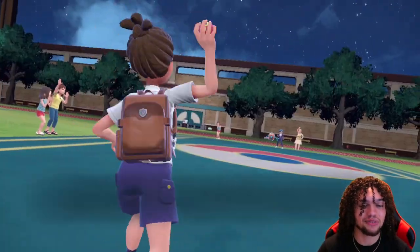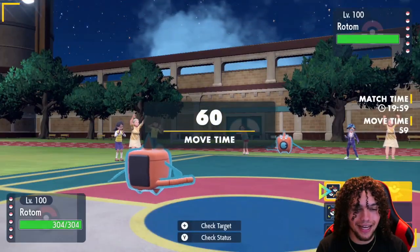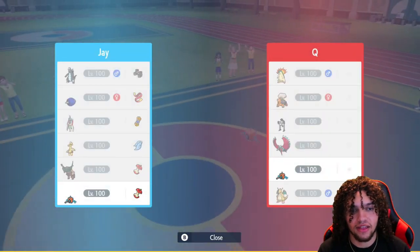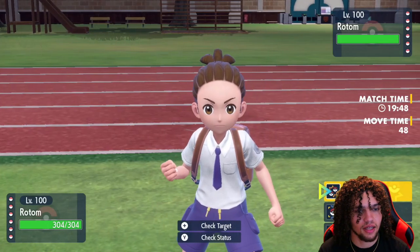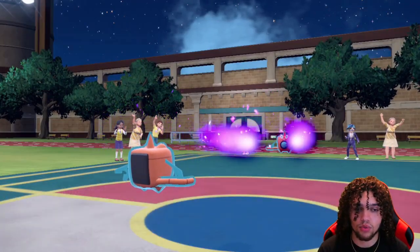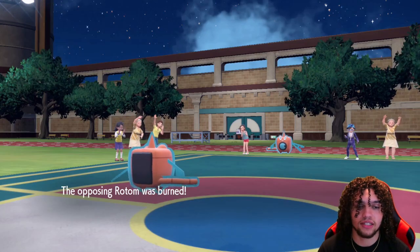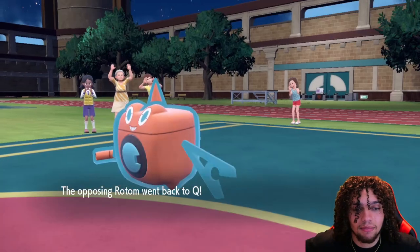They lead their Rotom as we also lead our Rotom, which I kind of expected — calculated. So we're going to Protect here to see what they want to do. I assume they Volt Switch here. If they do Volt Switch, they can't safely go out into anything, so I'm just going to fire off a Will-O-Wisp. We are faster, or we just win the speed tie. We get chip on this thing, but they are going to get momentum if they Volt Switch.